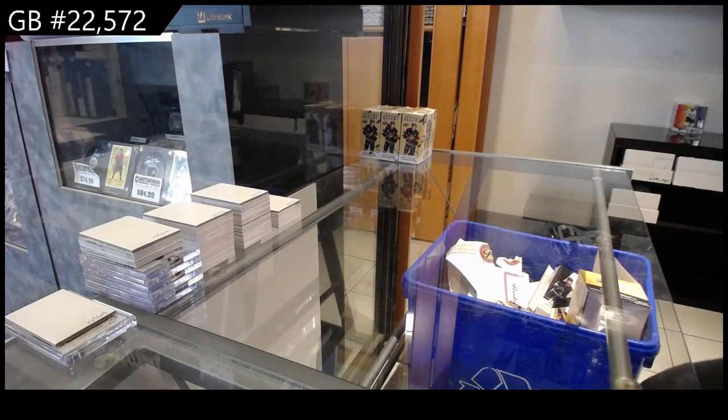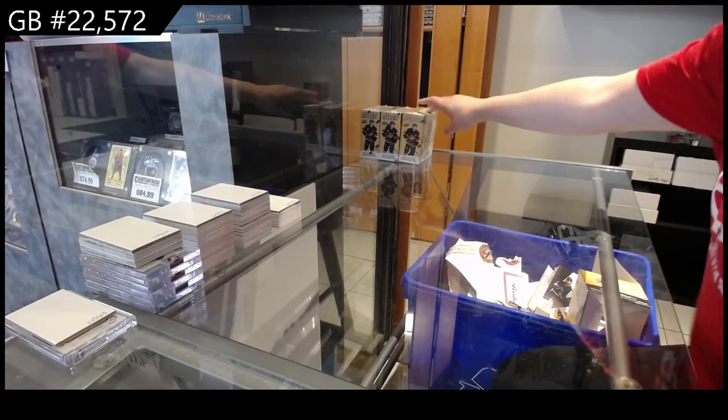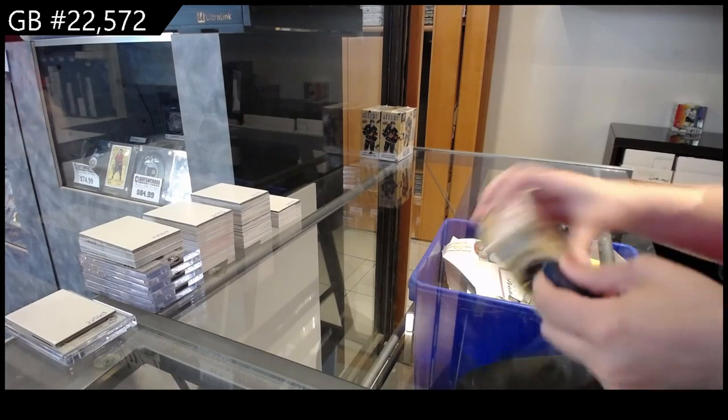Starting off C&C Group Break 22-5-72, we have the 3-box break of 23-24 Upper Deck Allure.